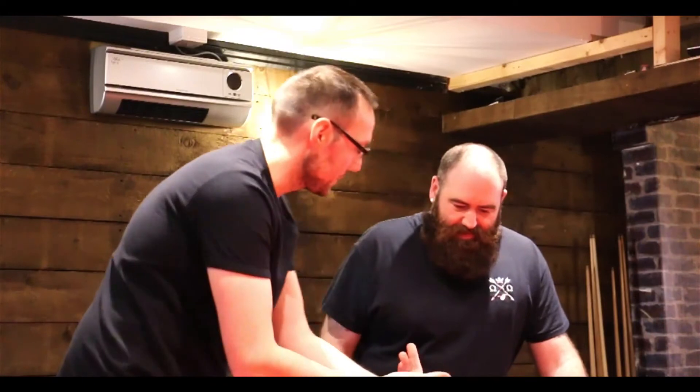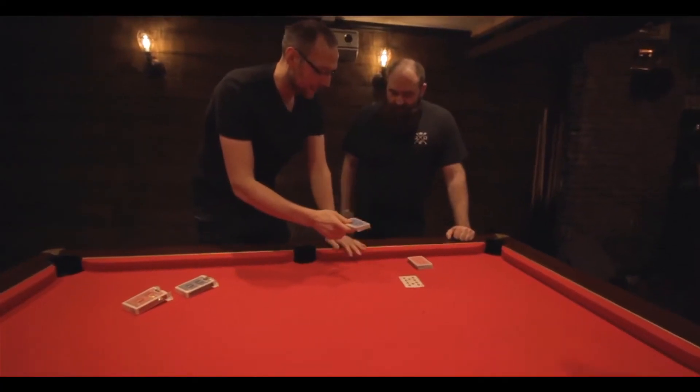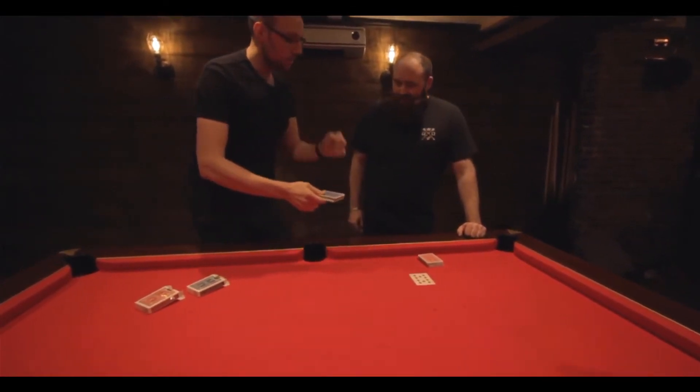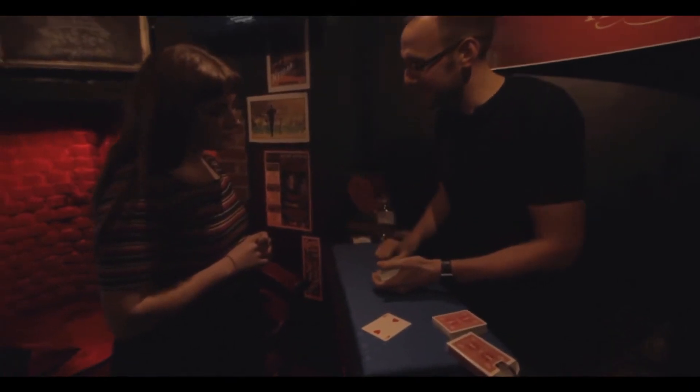Now, you chose the red pack. It leaves us with the blue. And something I find interesting is how we know what the target card is. Now, I'm going to go through these cards very quickly. I want you to remember the position your card falls at. I'm going to go quick because there's 52. Ready? Here we go.